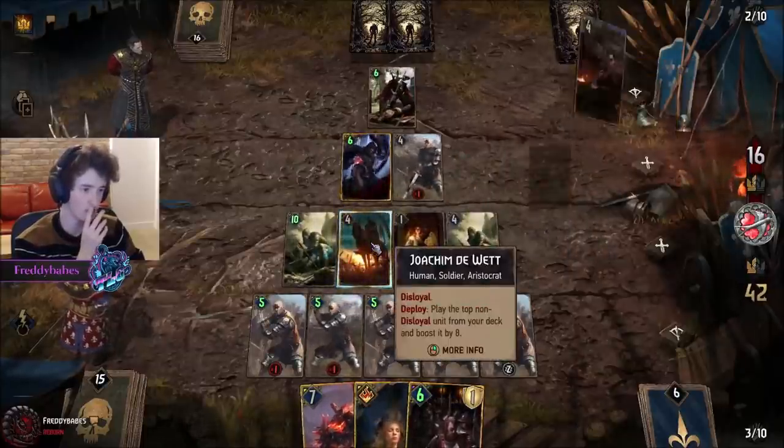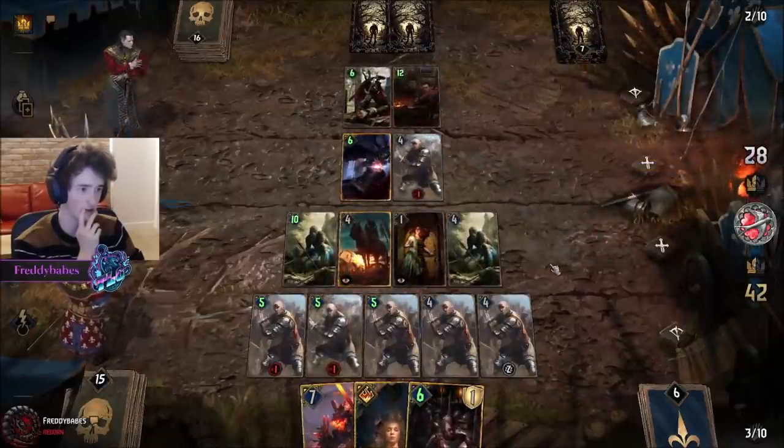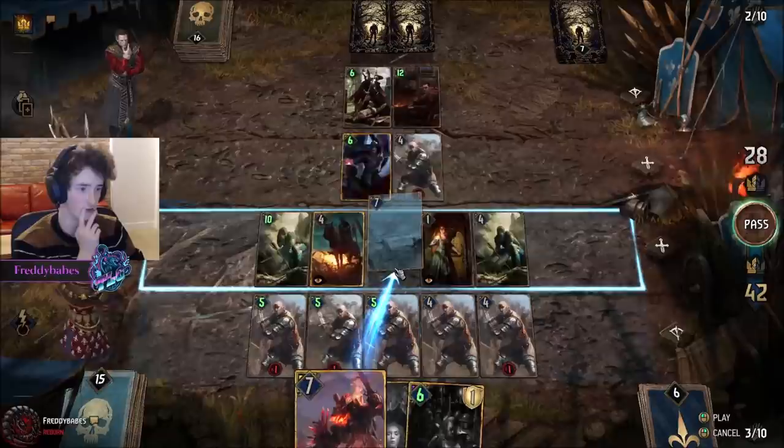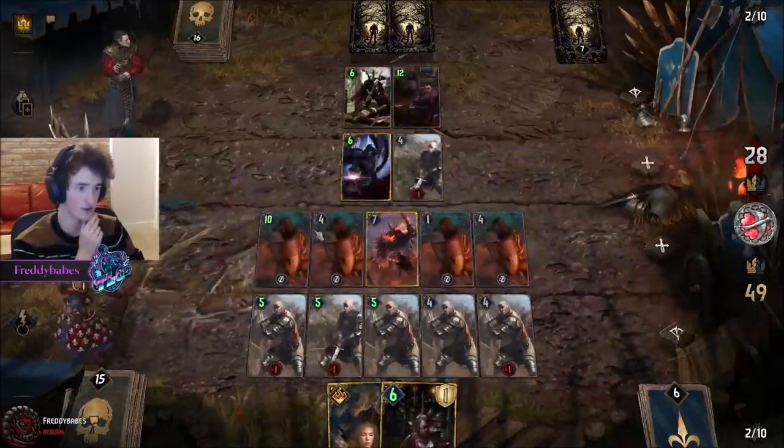We could even transform Joachim so that he can't get a coup on it — isn't that big brain? That's really big brain! So we do that for sure — that's super good for us. Just deny the coup completely.